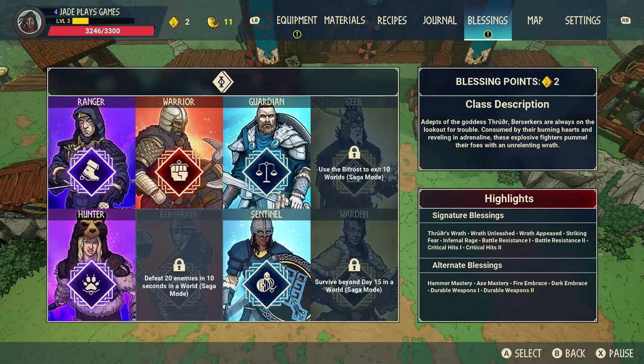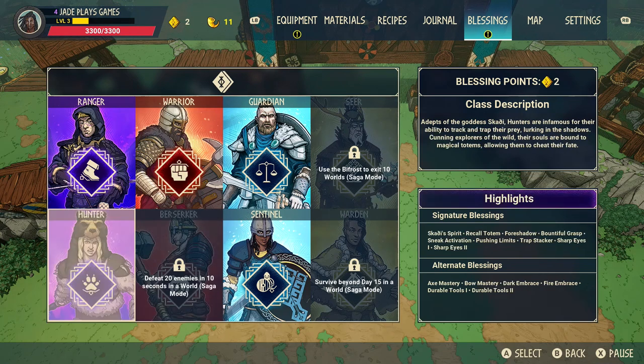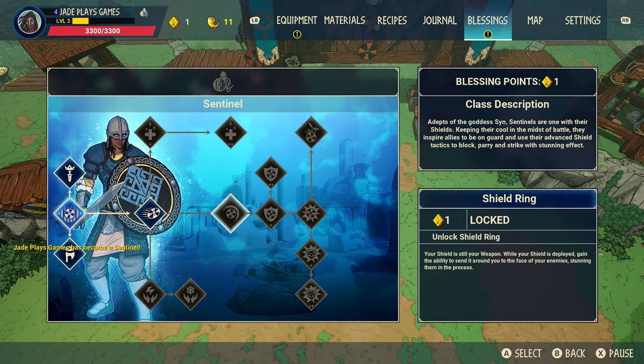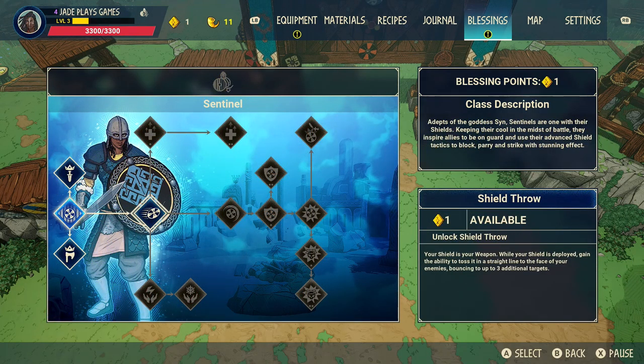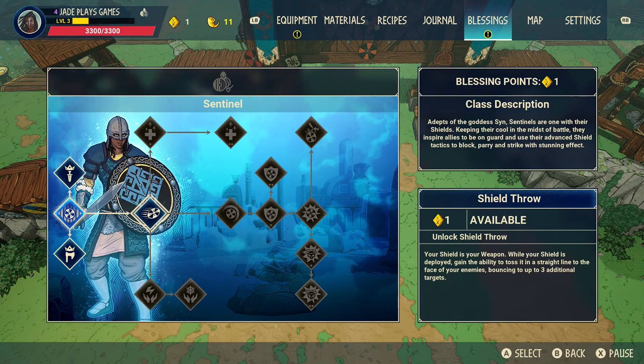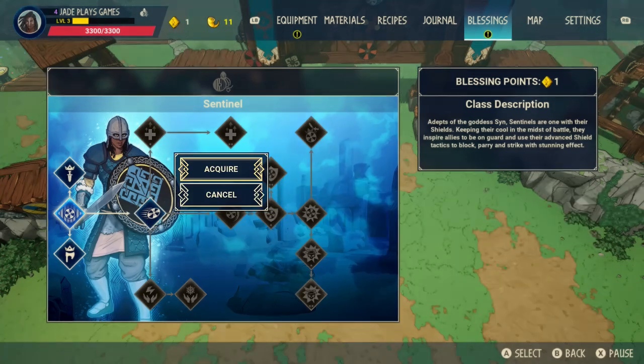As you upgrade and get better abilities from your blessings, remember you're gaining experience with killing and harvesting. Once you get to a certain stage you can go ahead and choose your class. As you progress you'll unlock more classes by completing challenges in saga mode, but you're pretty limited at the beginning. Then you simply spend your blessing points on upgrades with different paths and unique attributes - some of them might fit your playstyle a lot better than others.